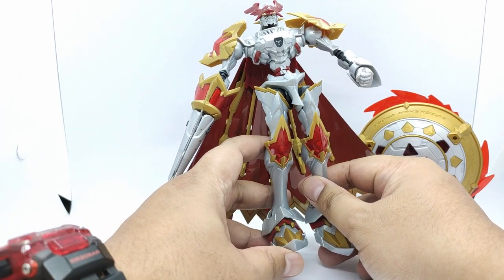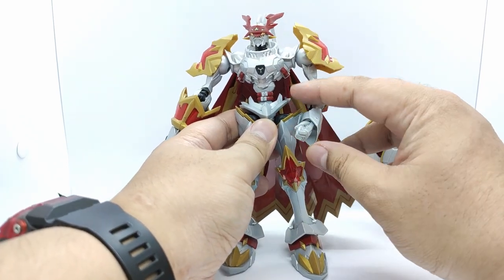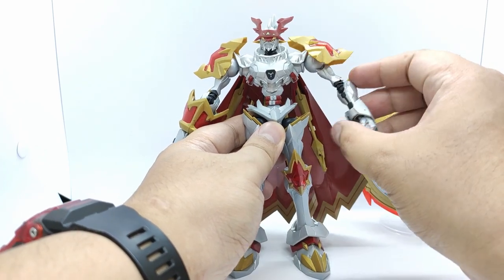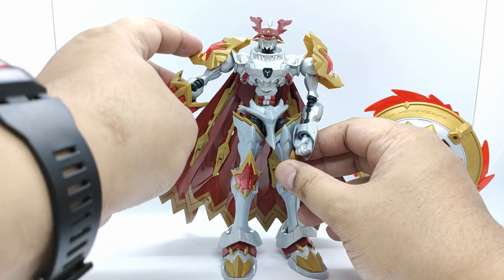If by any chance its balance is lost, it is possible for it to become a dangerous being. Its right hand can become the holy lance Gram, while its left hand can become the holy shield Aegis.